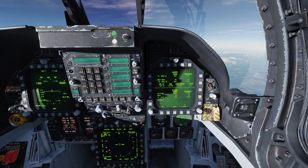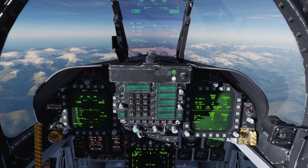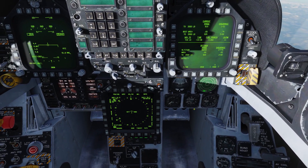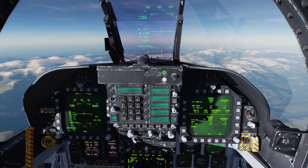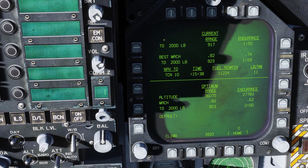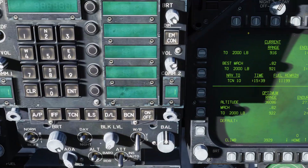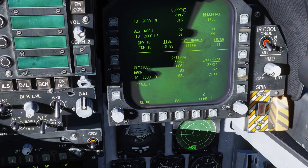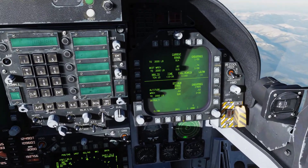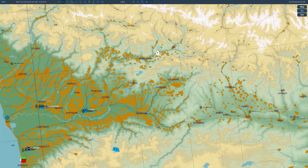Finally, the home fuel warning. Plenty of you have been flying and gone to increase power and get a master caution with 'home fuel' appearing on the DDI. What that means is that if you continue at that power setting, you will not be able to make it to the current home station. If I'm misunderstanding this, feel free to throw it in the comments below — we're all here to learn. Once you drop below 2,000 pounds, the numbers that said '2,000 pounds' will change to zero pounds, letting you know how long until you're out of gas. From what I've seen, anywhere from 100 to 200 pounds remaining, the F-18 shuts down.